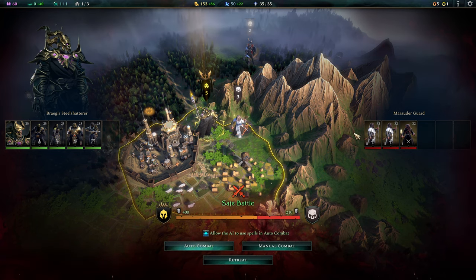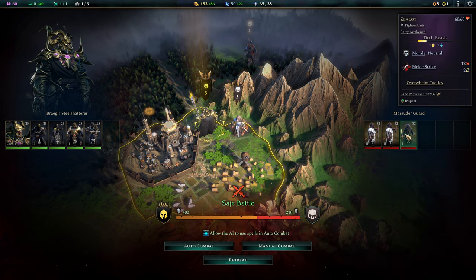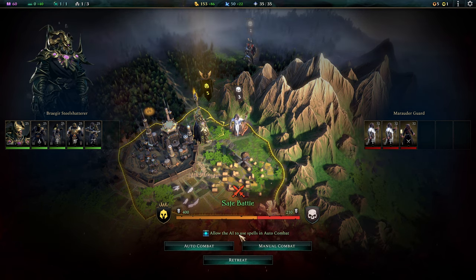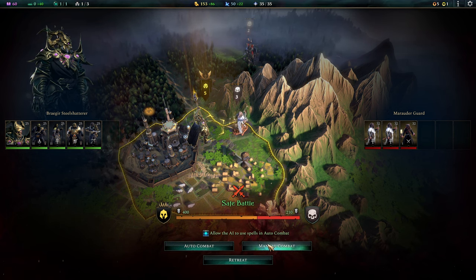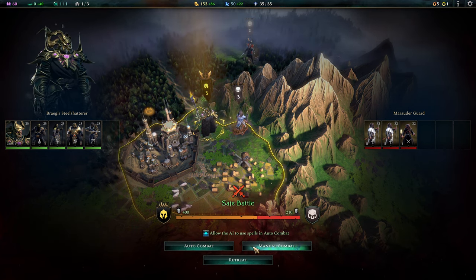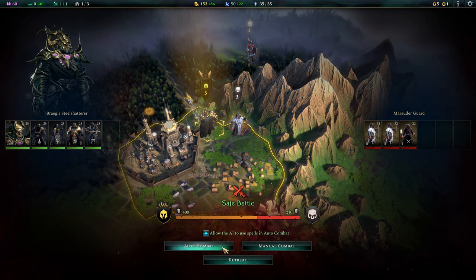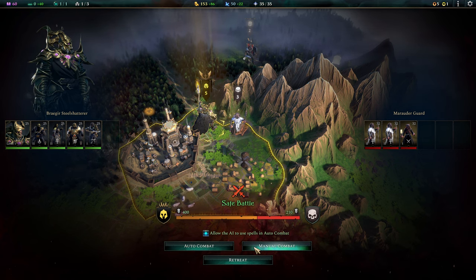We're going up against some chaplains with healing abilities and a zealot, which is a basic fighter. Age of Wonders 4 is really nice about how the battle system works — you can let the AI auto-resolve it, and if you don't like the results you can retry it, or you can do manual combat. I enjoy manual combat, so I'm going to do that, and I won't show every battle but I'll show the more interesting ones.